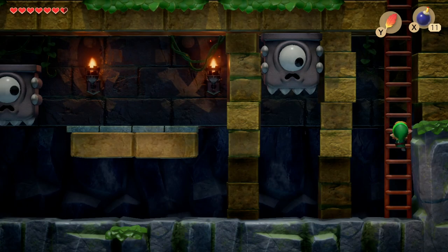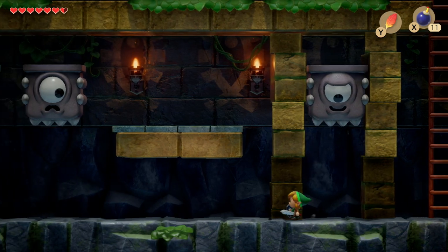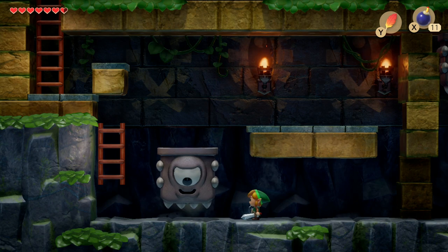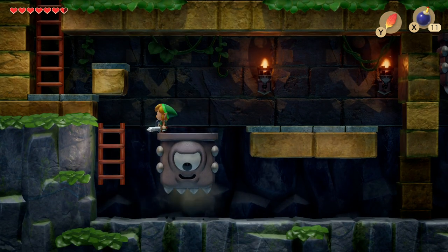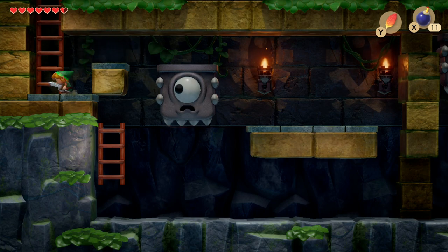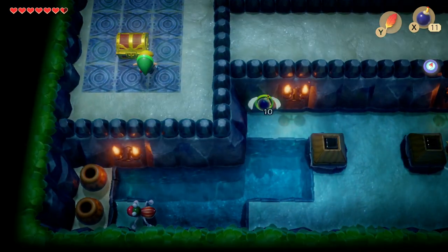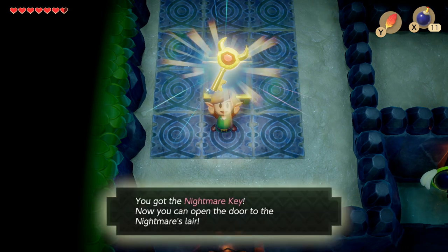Head down those stairs. Here we've got to deal with some fonts - just stand close enough but not right underneath and it should drop down so we can avoid damage. We're going to use this one as a stepping stone, so get onto the ladder, then jump on top of its head and onto the upper levels. Now just head down and there's a treasure chest with the nightmare key. There we go, we've got the nightmare key.